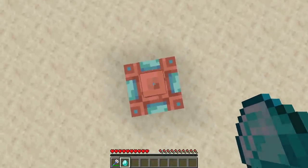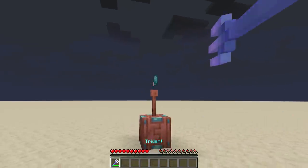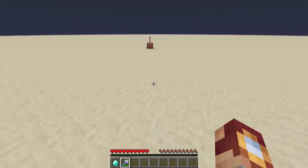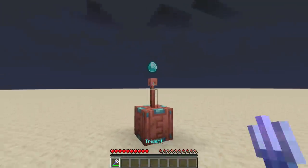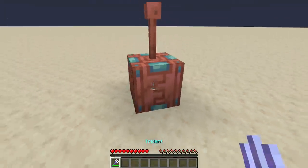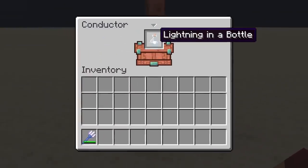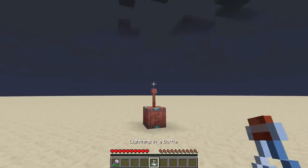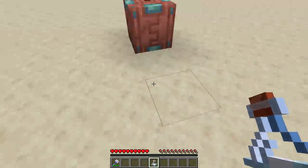As you can see, if we hop on top and throw this diamond down and go ahead and strike the... oh, I missed. Let's try that again. And strike the diamond. And that allows us to get lightning in a bottle. That's right — lightning in a bottle. And it's just as good as you might think it is.